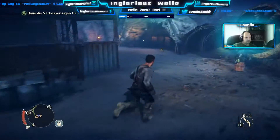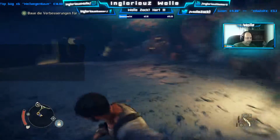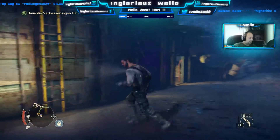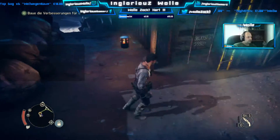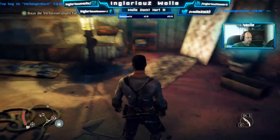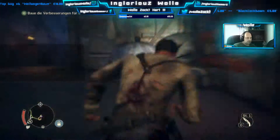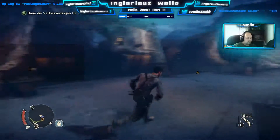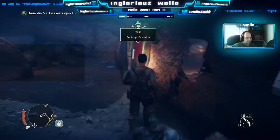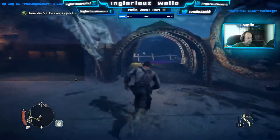Tür benötigt Explosionen — das heißt wir brauchen einen Benzinkanister. Der war hier drüben, na. Wo war er denn? Da bin ich glaub ich reingekommen. Jetzt sag nicht, dass ich die Benzinkanister verschwendet habe und ich deswegen jetzt da drüben nicht mehr reinkomme. Das wär mal voll assi. Okay, ach man — hier ist bestimmt irgendwas Geiles drin. Jetzt brauche ich einen Benzinkanister, ich muss mal einen Benzinkanister suchen gehen.